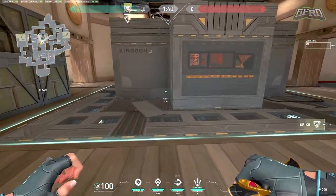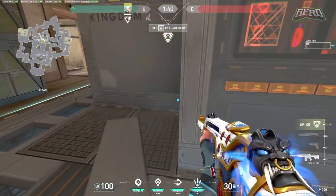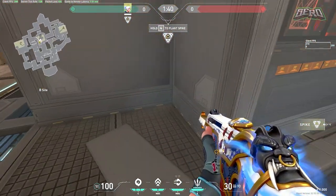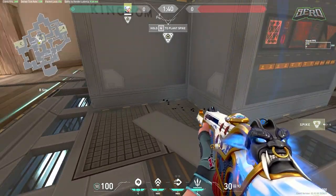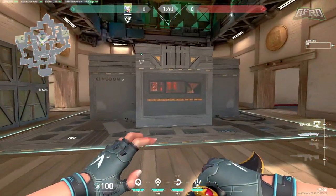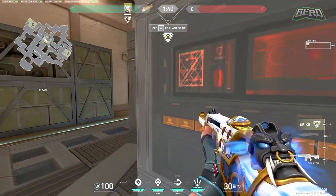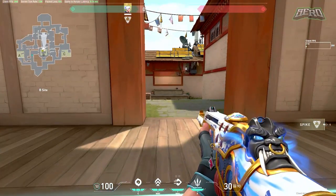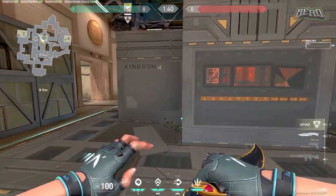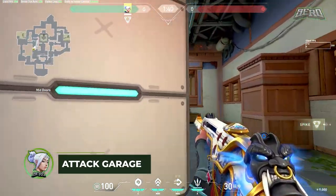When planting on B, always plant in this back corner. This is the best spot because first you're behind cover while planting, and second it's really easy to hold from window — it's very spammable since they can only defuse within a small radius, making it easy to spam them out. A lot of players plant in the more open spot, which is worse because someone can easily push out of C link and kill you while you're planting, and it's easier for enemies to defuse from multiple sides.